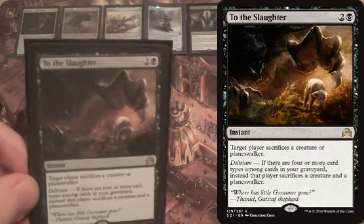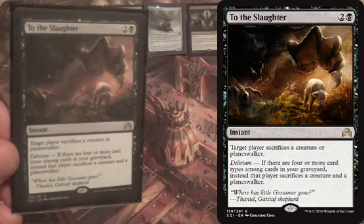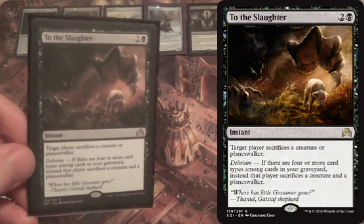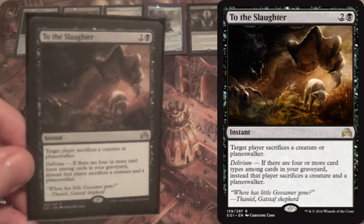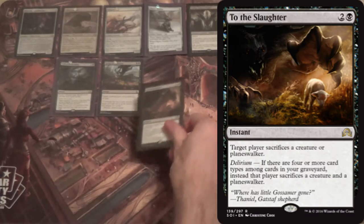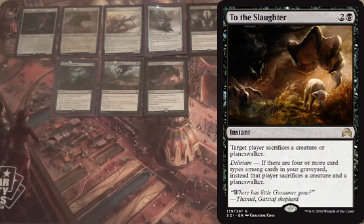I have 3 To the Slaughter. It's CMC 3 and not great without Delirium, but with Delirium it's our only mainboard answer to Planeswalkers aside from just attacking them. Making them sacrifice a creature isn't great in a format without much hexproof — they get to choose. If the Smuggler's Copter is doing its thing, why wouldn't they just sacrifice the other creature? Usually they want to keep the Copter because it's harder for most decks to deal with.